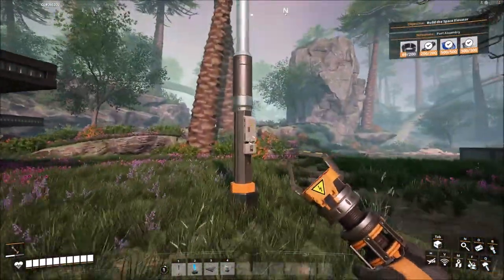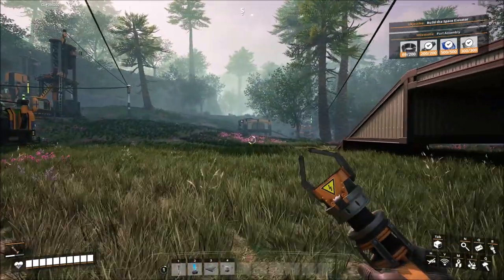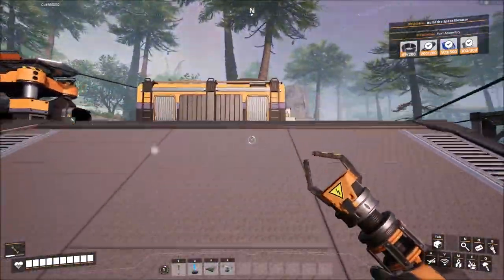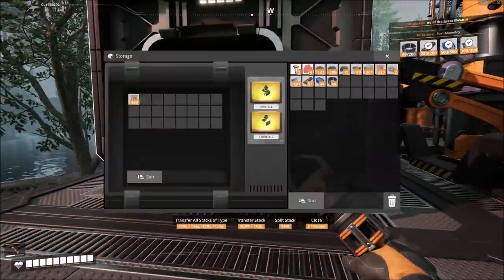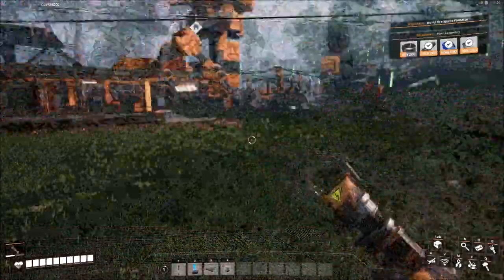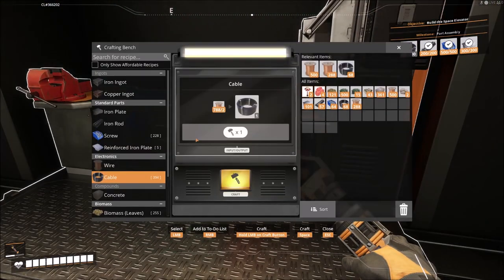Let's see how our power grid is holding up. Capacity 120, max consumption 96 — we're still pretty good on that. We've already got 68 cables; we needed way more than that, but we've got 68 so far. Hopefully we will soon get to the point we won't have to be manufacturing this stuff by hand.